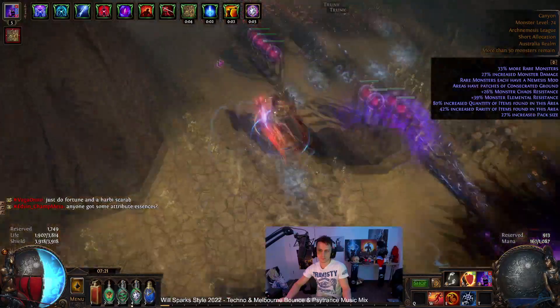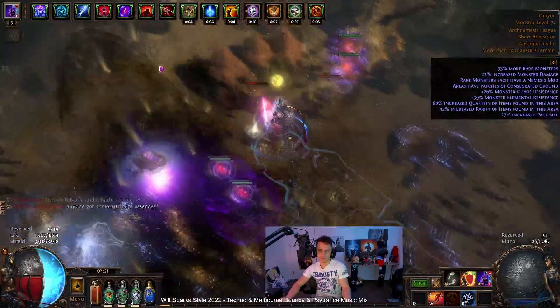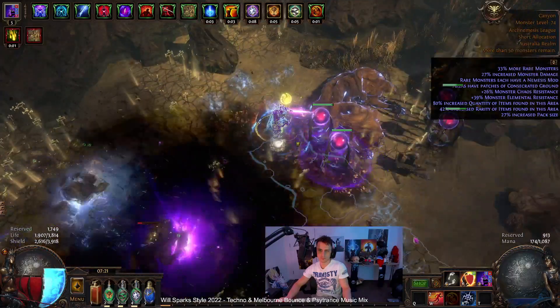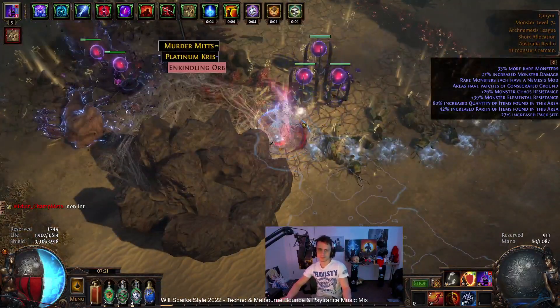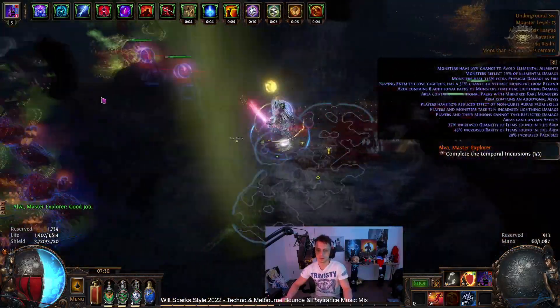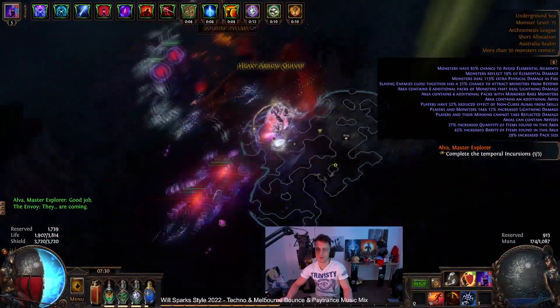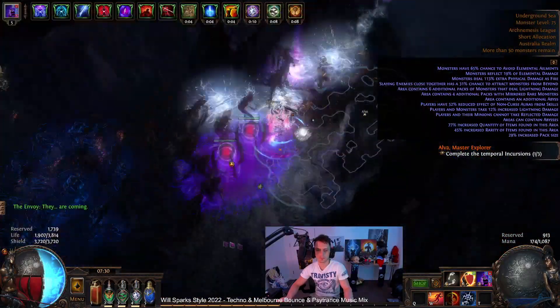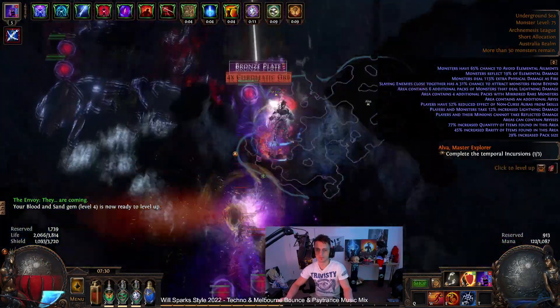It turns your weapon into a pure stat stick for a bit of lightning damage. In my case it's something like 50 to 2,000 lightning damage. I've gone full meme with my build and used the Battle Mage ascendancy from Inquisitor to attach all of that lightning to a spell, and the spell of choice is Dark Pact, delivered via totems.